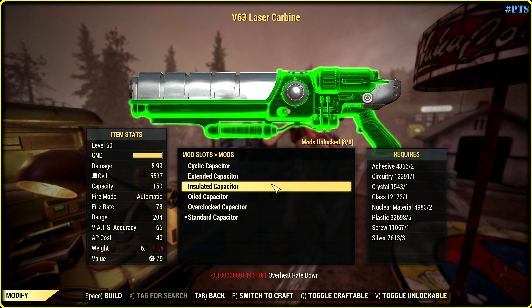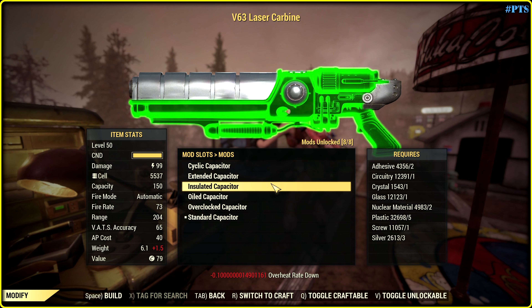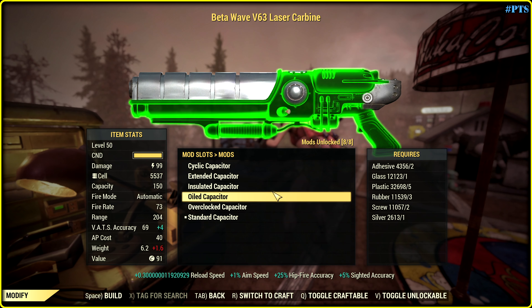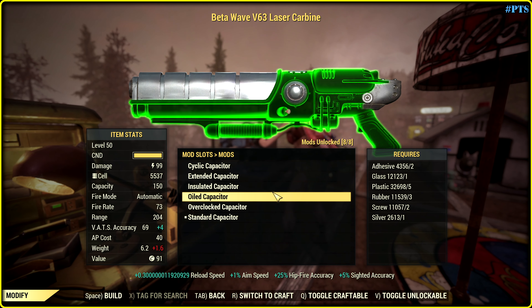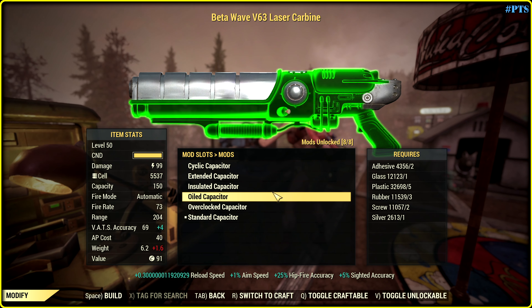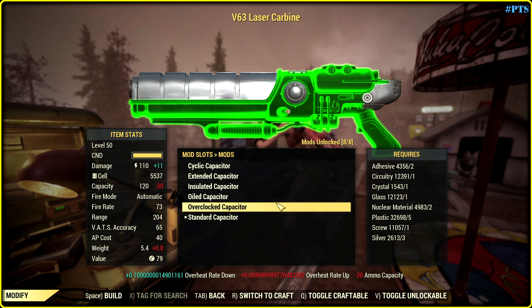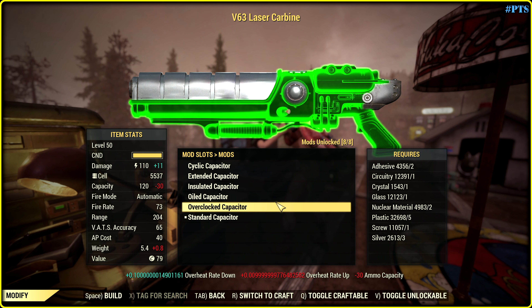For example here, look at this number — 0.1000, a lot of zeros. And here, reload speed: plus 0.3000. I guess it means 30% faster. And here we have more damage, which is great, but less ammo capacity, which is not great.